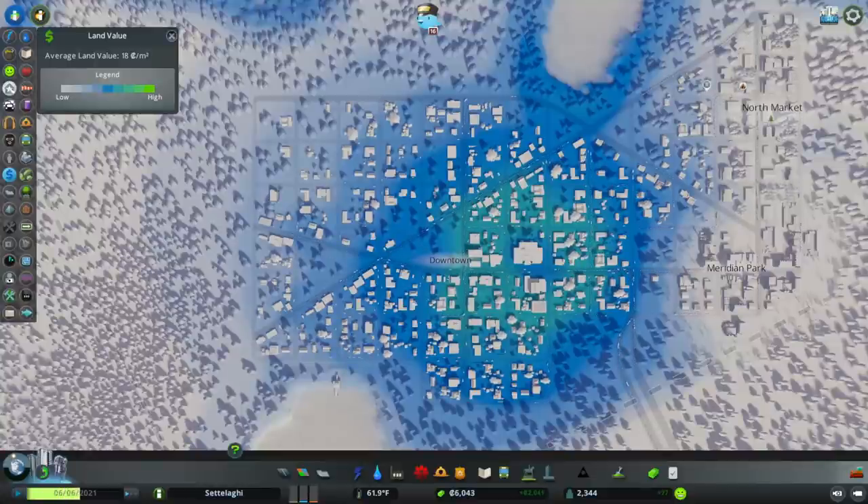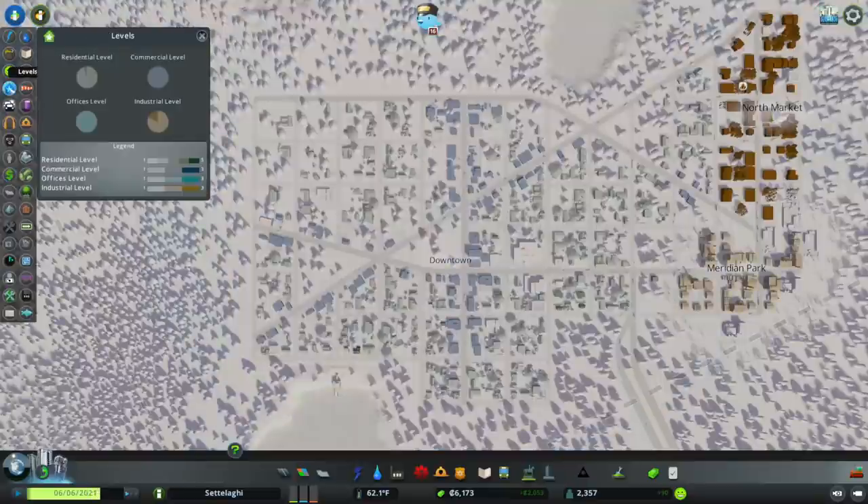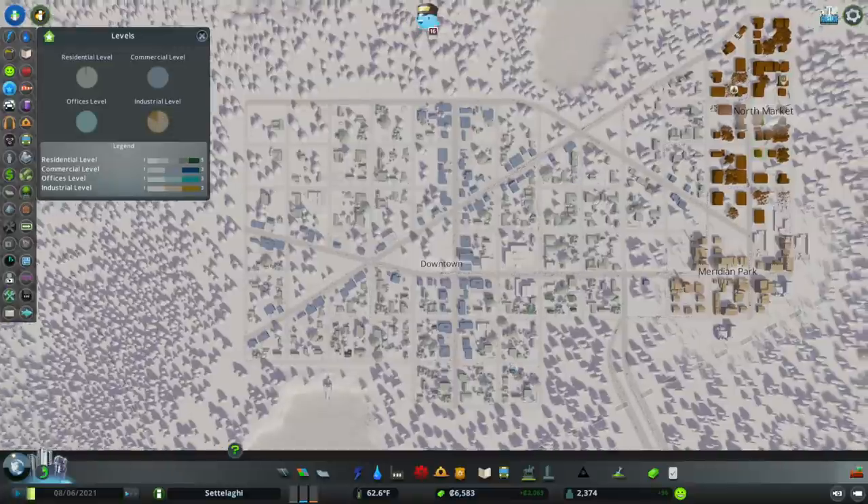Before we get to that, let's see if any more of our city's buildings have leveled up. Our levels info view shows that none of our commercial buildings have changed and only a handful of residential buildings have improved to level two. Most of our industrial buildings remain at level one, though all the buildings in the North Market District have somehow made it to level three.